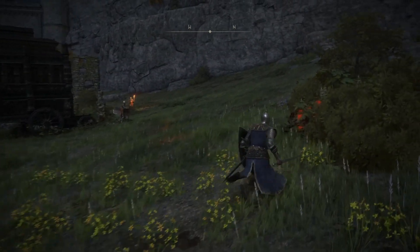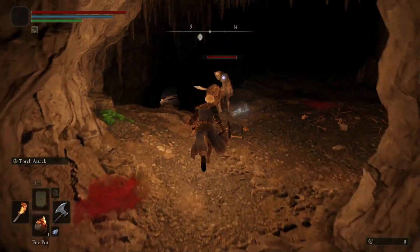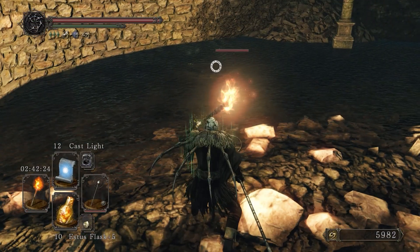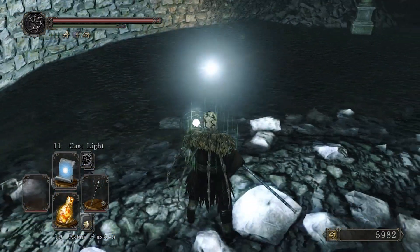Not only is there no stamina cost out of combat, but your lock range is greatly extended as well. One thing I wasn't able to test is whether torches also extend your lock range — this is a feature that only existed in Dark Souls 2. Unfortunately, torches were the only light source that had this effect; the Cast Light spell didn't increase your lock range at all.